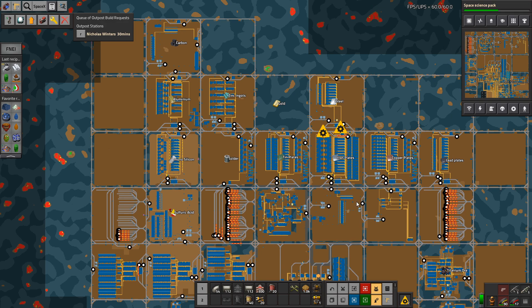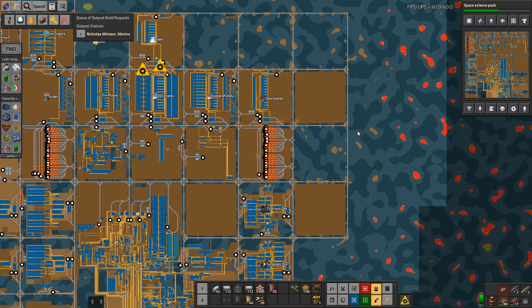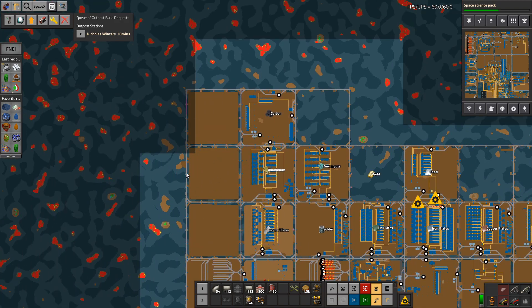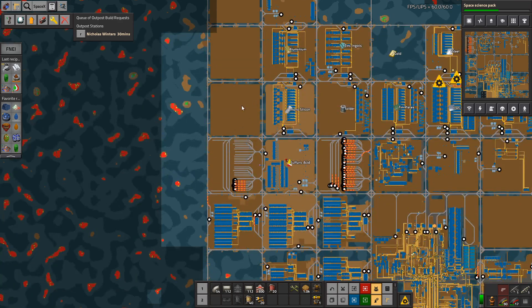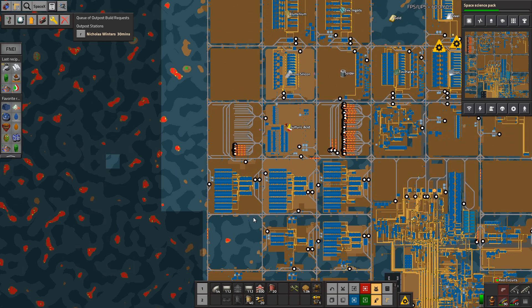We need gold for modules, for one thing. We either advance modules — actually build the level 0 modules so I can get the next armour — or we build our make-everything factory. The thing with the make-everything factory is I actually want the make-everything part in a block like this, with train access running top and below the actual make-everything area.